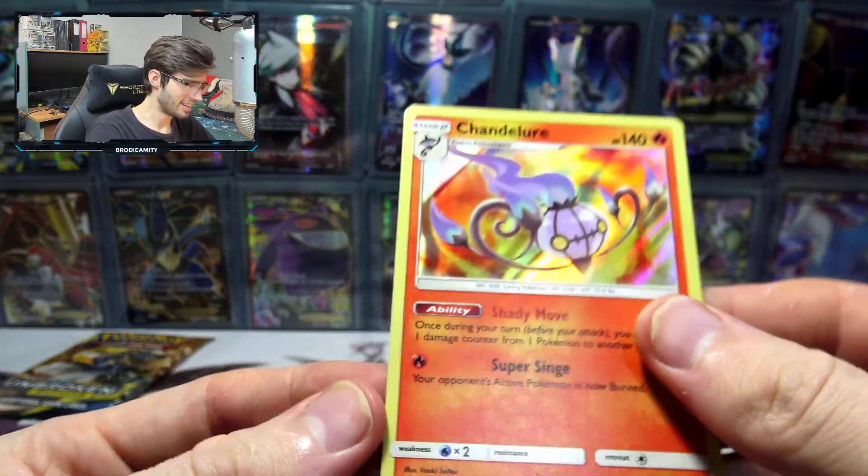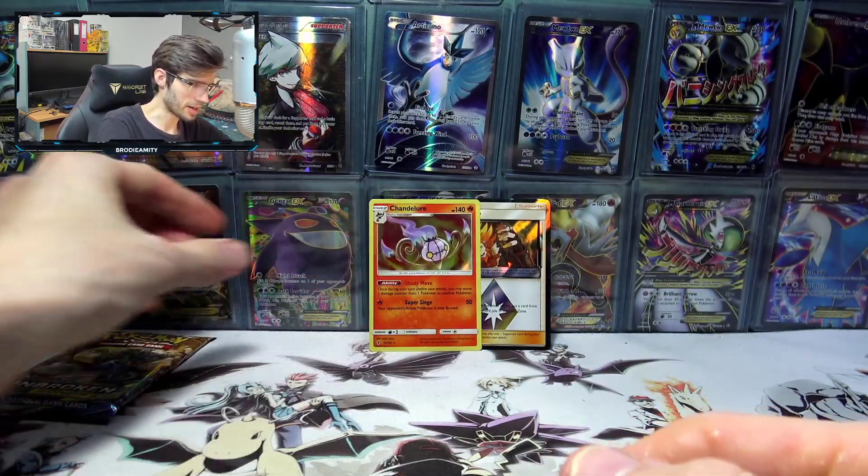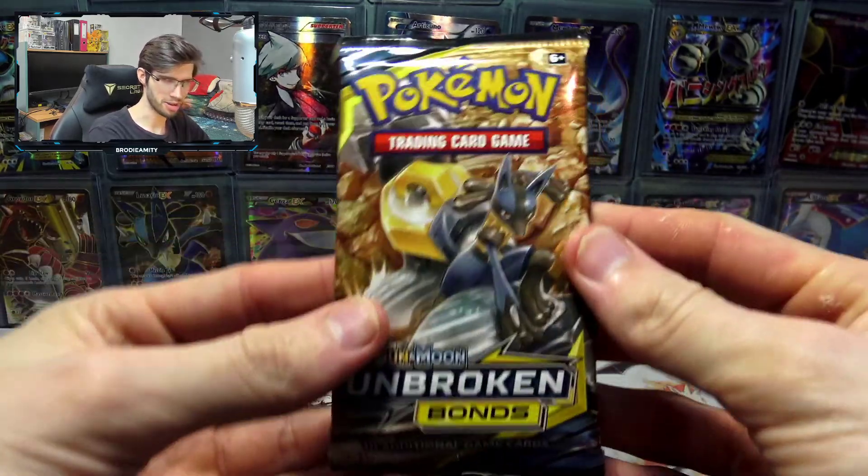There's a bit of a scratch too just to go with it. Chandelure holo — it's a holo, I guess that's like a win but also a loss at the same time. That product quality control, I tell you.